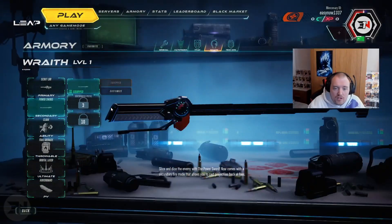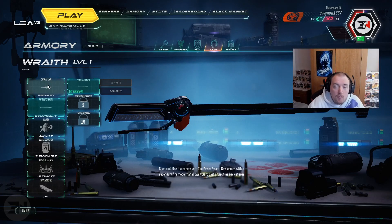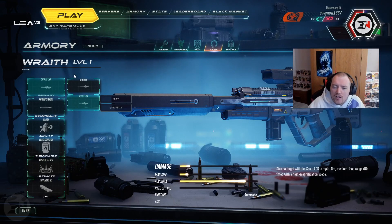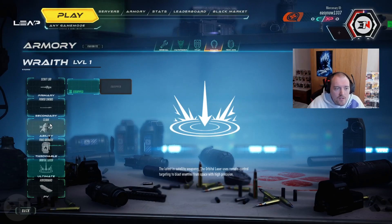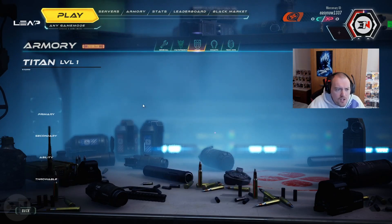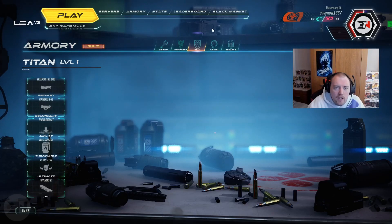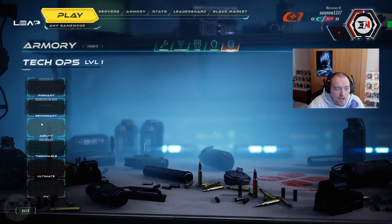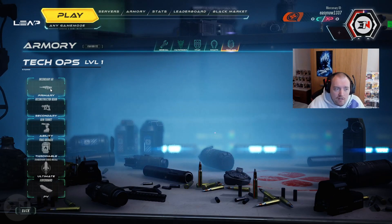Wraith is your typical sniper class. It comes with a Power Sword which deflects any projectiles — so if someone fires a rocket at you, you can send it right back at them. The scout rifle is fine, nothing spectacular. Wraith has different ultimates and abilities, including the ability to cloak and go invisible, which is pretty good for stealth.